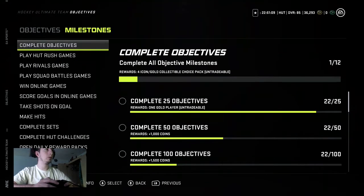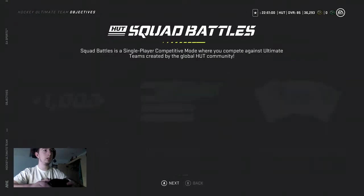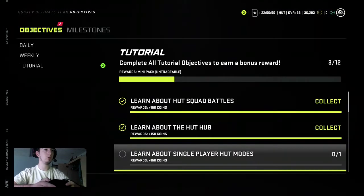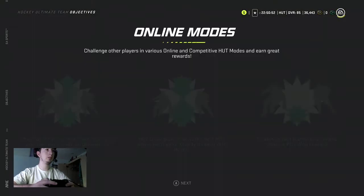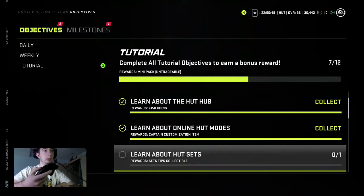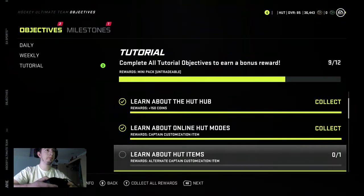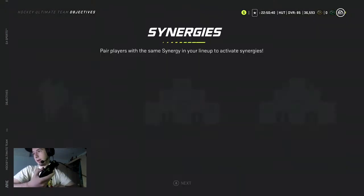So you go to tutorial and then it's under objectives in case you can't find it. Click A on this and then just keep clicking A on every single one until it is a full green bar. Just keep spamming A, all you have to do. Not even touching any other button, just spam A. I'm a good A clicker.